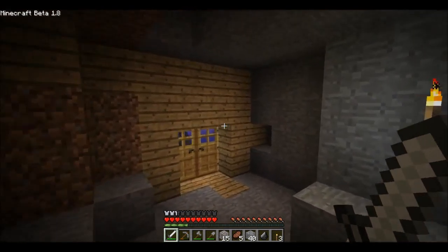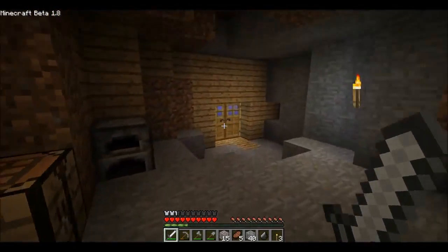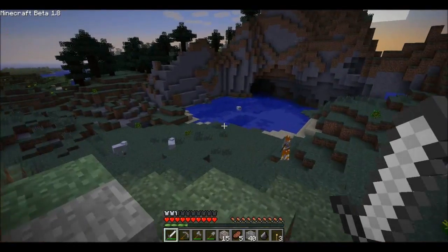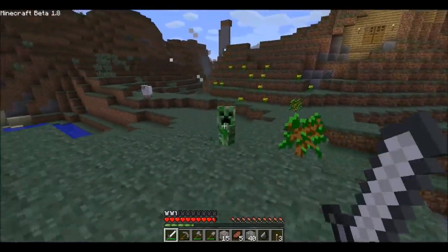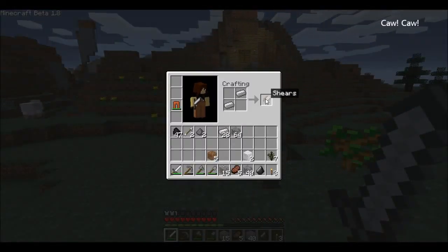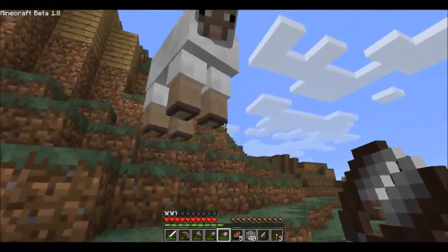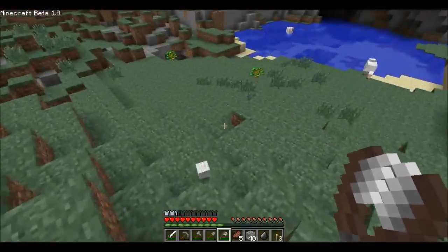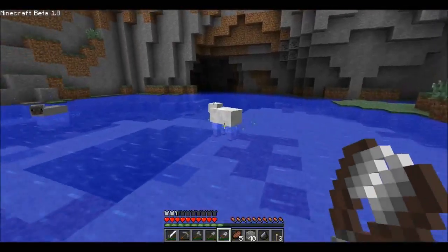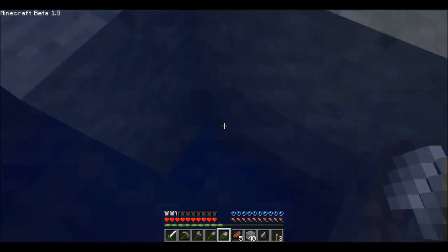Waiting for the zombies to despawn. Going out the other door — hello Mr. Creeper. Let's get moving. Dodge, kill the sheep — actually there's a skeleton on my ass. And dead. Okay, since I've got enough iron I'm going to make some shears.